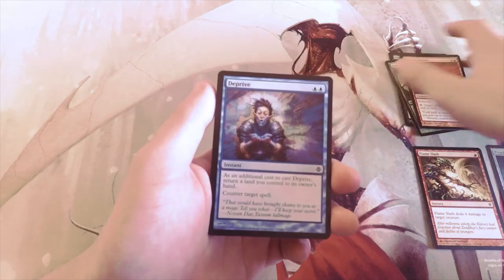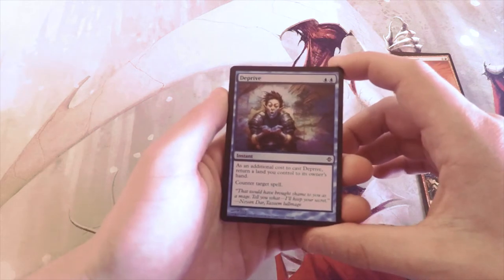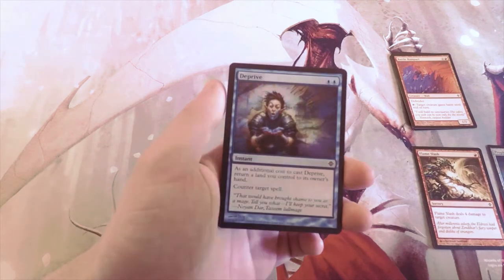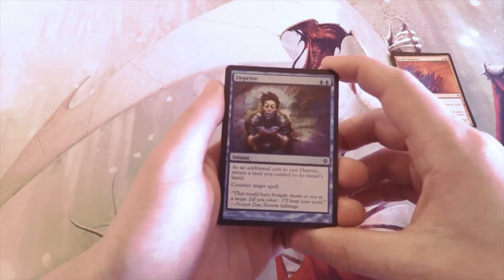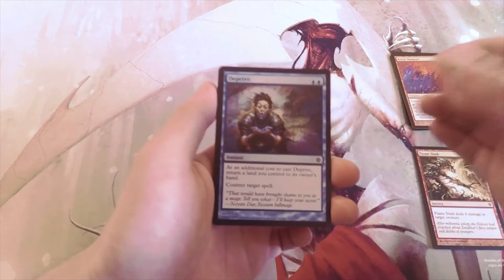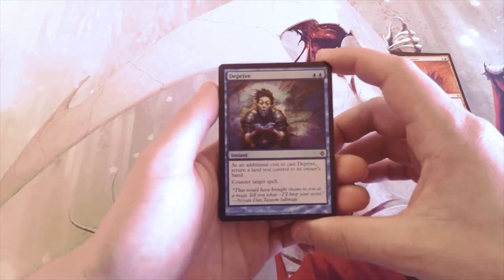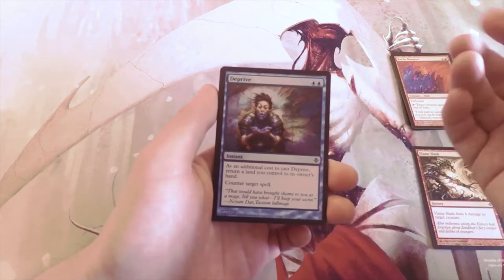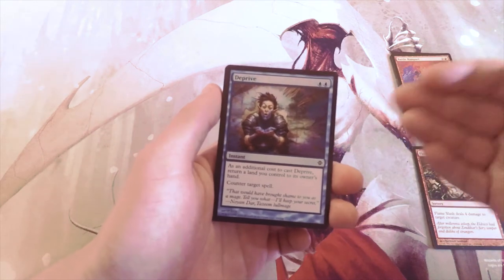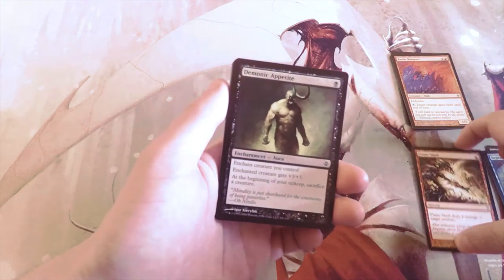Deprive is actually a great card in constructed — two blue for an instant. As an additional cost, return a land you control to its owner's hand, then counter target spell. It's great that it's a two-mana counterspell. I generally don't love control elements in limited, but a catch-all counter that hits any spell type is definitely worth considering, though I wouldn't necessarily first pick it.